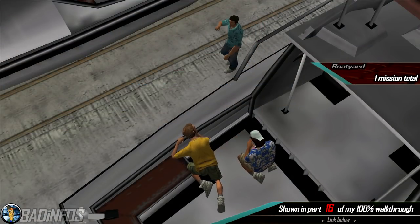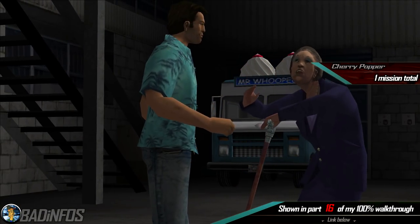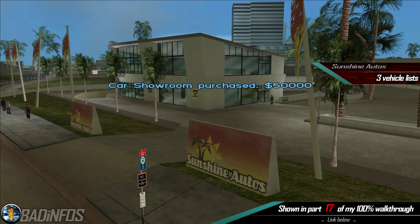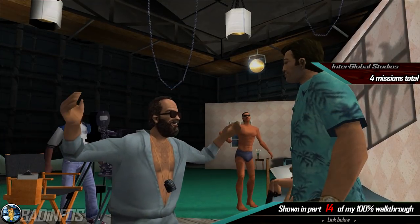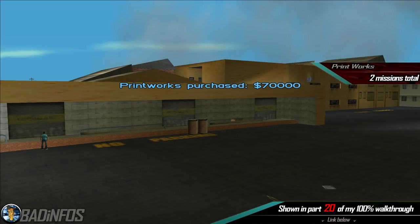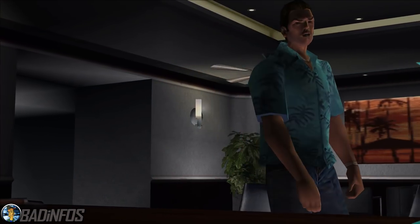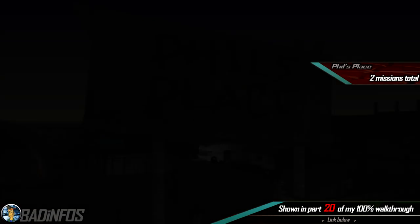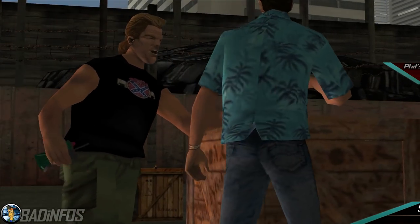We have Boatyard which has one mission, Cherry Poppers Ice Cream Factory which has one mission, The Pole Position Club again one mission, Sunshine Autos which has 3 vehicle lists, Interglobal Film Studio which has 4 missions, Kaufman Cabs which has 3 missions, Printworks which has 2 missions, Malibu Club which has 4 missions, and finally a separate asset which doesn't count towards the total asset count is for Phil Cassidy. You need to complete the 2 missions given by Phil.